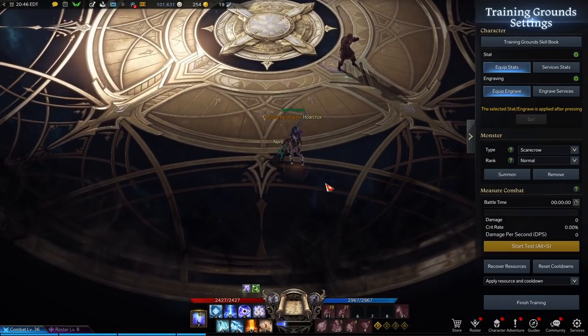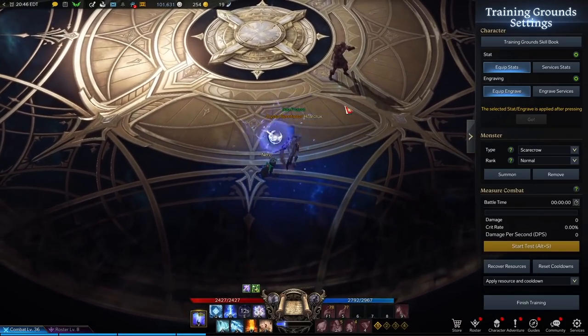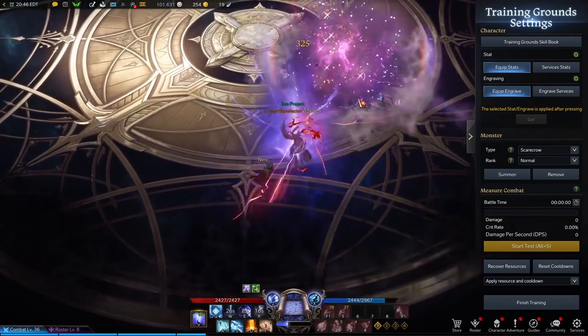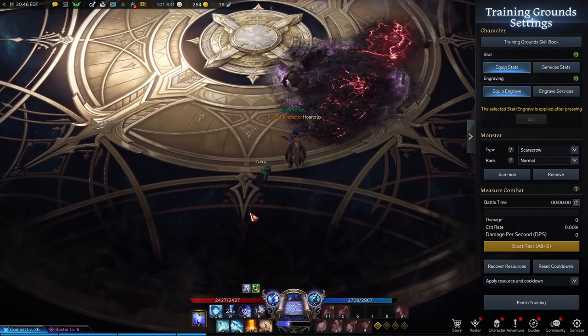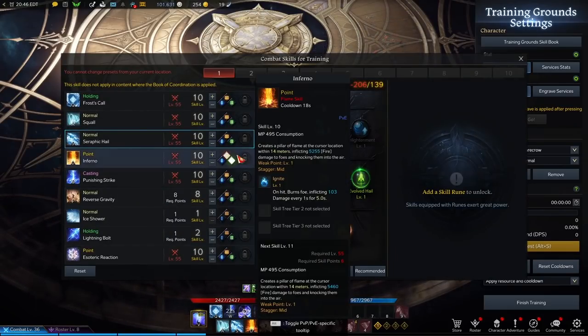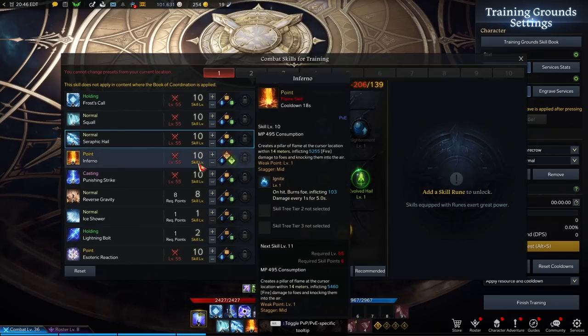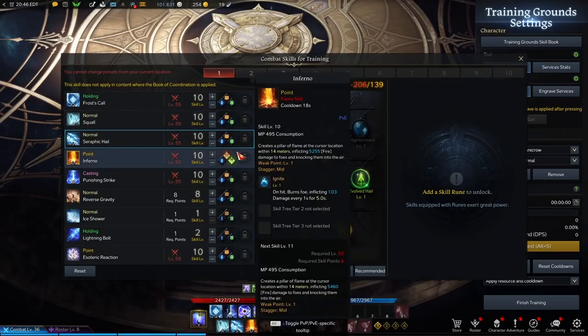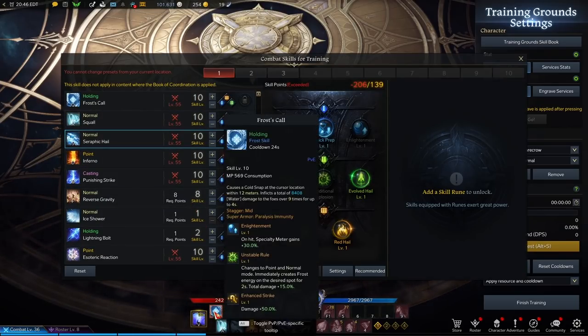That two-second electrocute CC from Lightning Vortex allows you to get off a super huge burst combo. You'll line up your Ice Ball, your Esoteric Reaction, and your Punishing Strike. These are very basic combos — nothing you need to deeply master. Remember, you're not necessarily an opportunist by yourself; you're mainly setting up opportunities for your team.